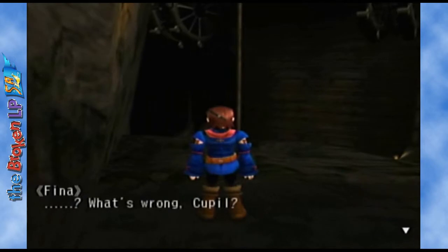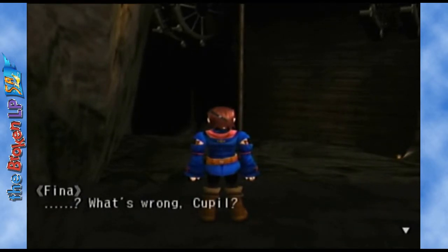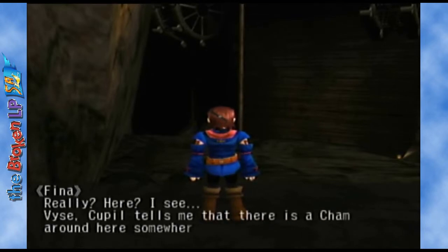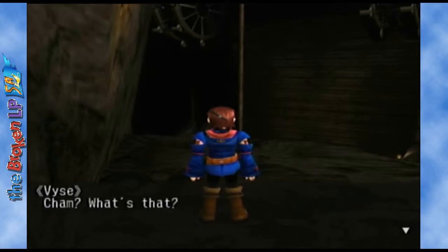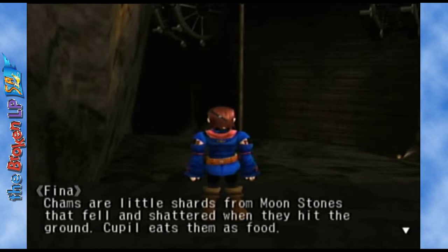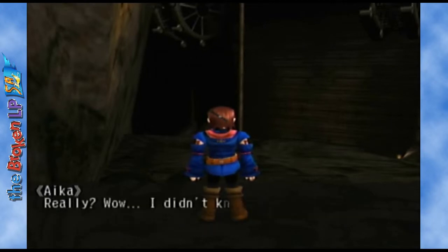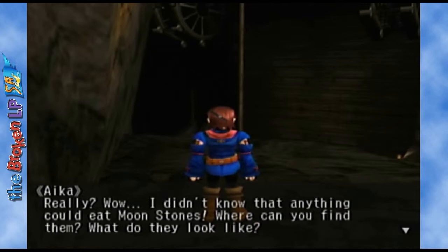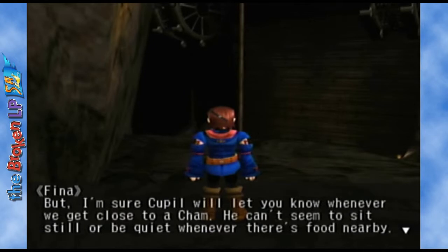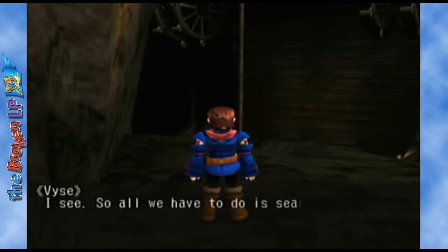We're about to get into something called Cham. Basically, Cupel is special — you have to feed him. That's how you get new weapons for Fina, because you can't buy weapons for Fina — you just have to feed Chammy. I have named him Chammy. That's a very creative name.